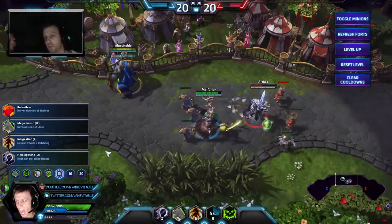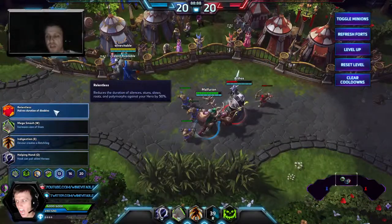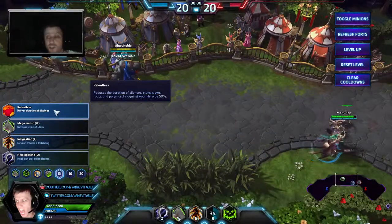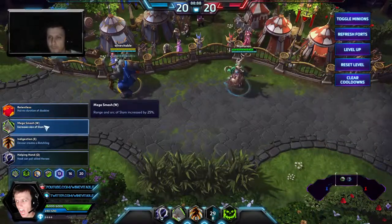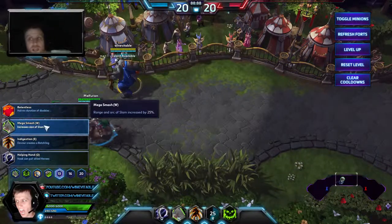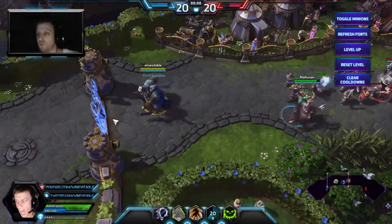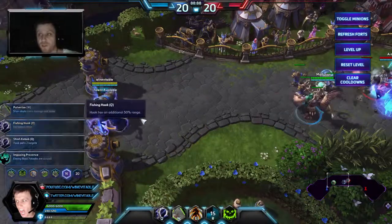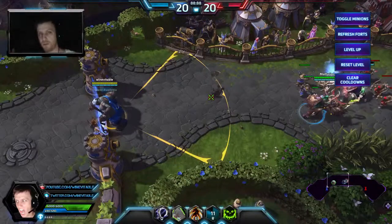Level 13 depends on the enemy team comp. This is not a hook build, it's more of a damage build. If they have a ton of CC — roots, silences, and things like that — Relentless is a great choice, reducing anything like that by 50%. Mega Smash is the other option if you don't need Relentless — it increases the range and arc of Slam by 25%. You can see that's the normal Slam versus the Mega Smash version — you can catch a huge amount of people in teamfights with that.